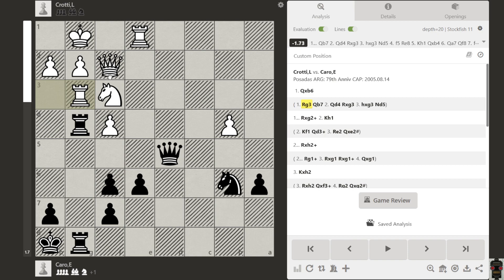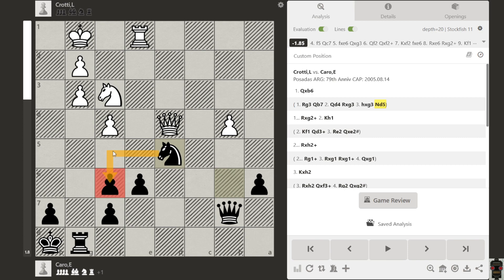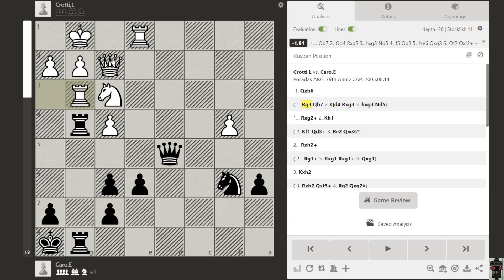White has to play something like rook to g3. The game might continue: go here, protect this, then we have to defend — maybe the queen comes here and attacks this pawn. We take, protect the pawn, go here — something like that is possible if we play rook g3. But instead, white tried to capture the knight, which is a real disaster.